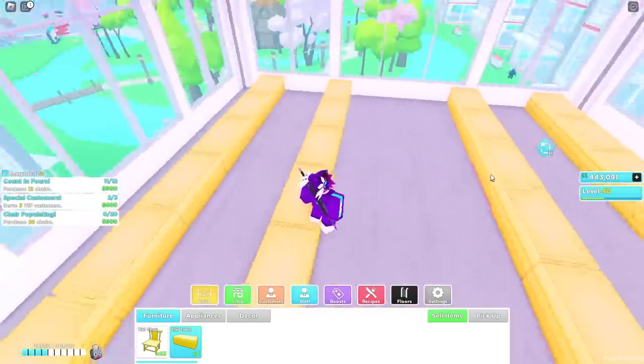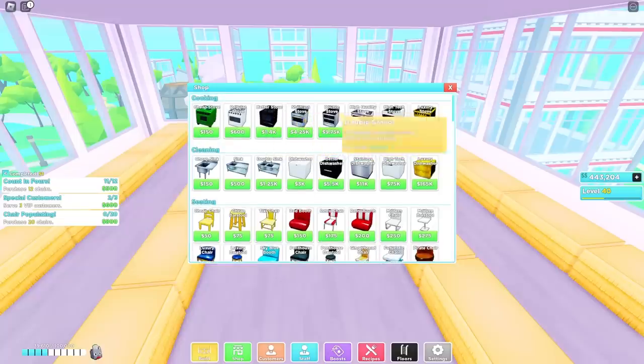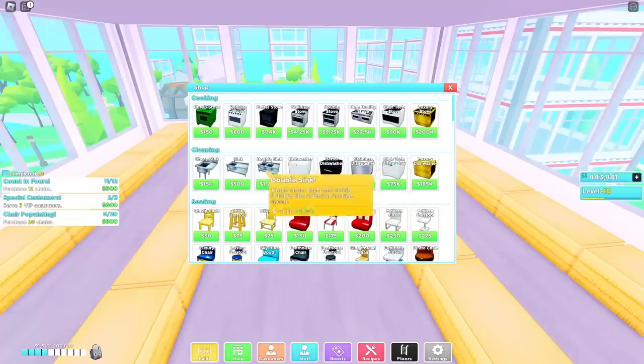Once you have it on both sides equally, what you want to put in the middle — now, if you can't afford the better stoves, I'd say for a budget, make sure you guys get the double stove. Double stoves cook really fast. And dishwasher — don't go for sinks, they're really slow. Dishwasher and double stove is the easiest method.